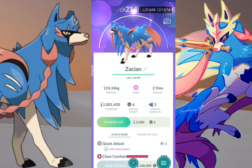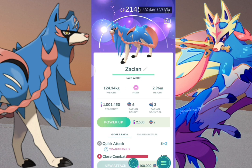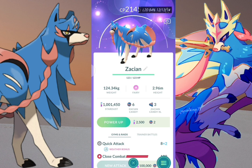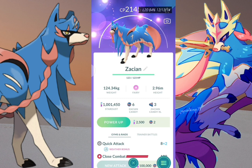I personally recommend having Wild Charge and Play Rough, as its damage depends on its Attack stat. For the best league, Master League is ideal because there are so many dragon type players, and fairy type counters dragon type.